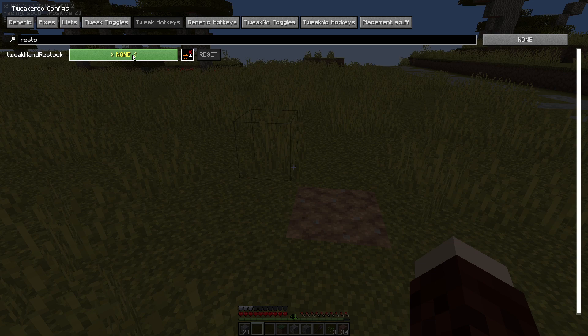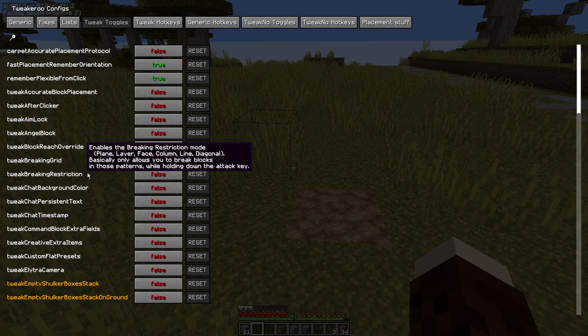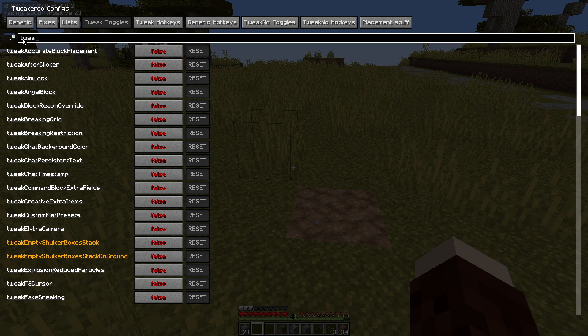We're going to left-click on this one and set ourselves a key. I normally have this set to Control plus T. Just click somewhere in the space and then we can reset it if we need to. Tweak toggles — so we can actually turn it on and off in here if we don't need it all the time.